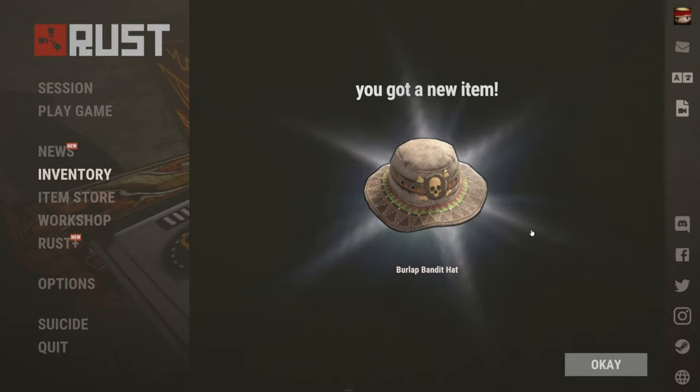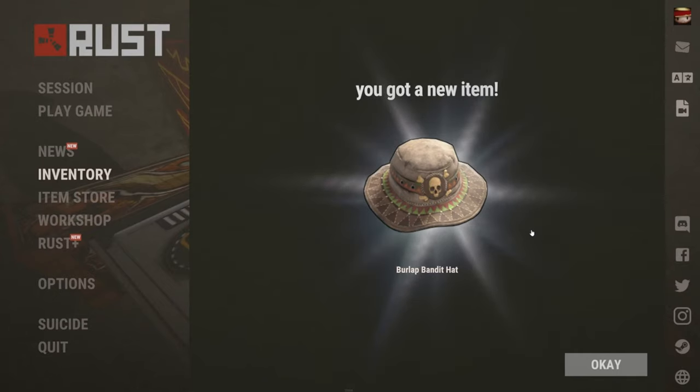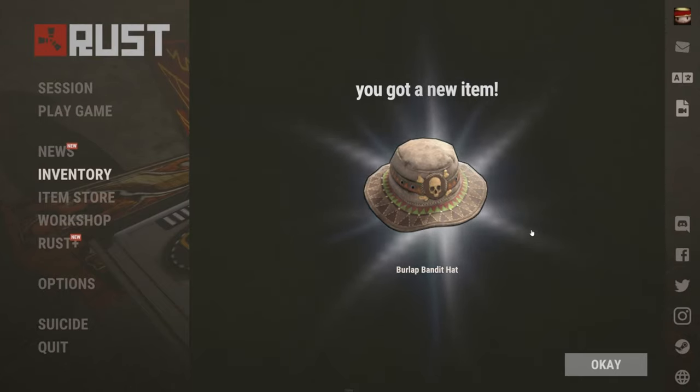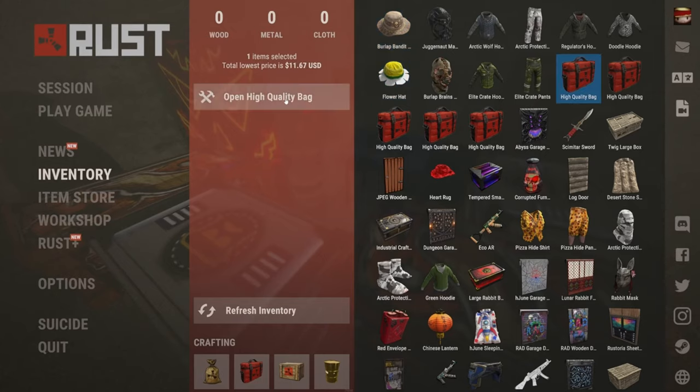We've got another boonie hat coming in — the Burlap Bandit Hat. We know it's a boonie. $3.50 from Taylor, $6 from Molly, a low ball of $1.78 from Butler, and I'm on $3.75. This one is worth $7.03. Who would have guessed it? $7.03 — that's Molly again. I think we're seeing a common theme: boonie hats are expensive.